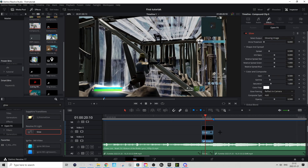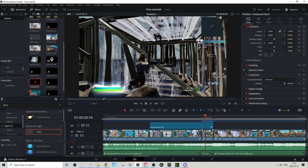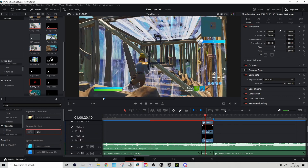Now that we're done with that, we can start masking out the character and then add the zoom in. Go to the main clip we cut out in the beginning, hold Alt and drag it up about four layers so it's above everything and everything looks normal again.